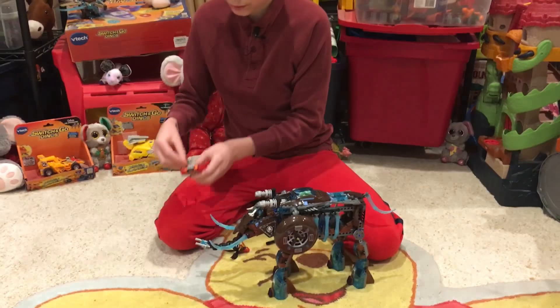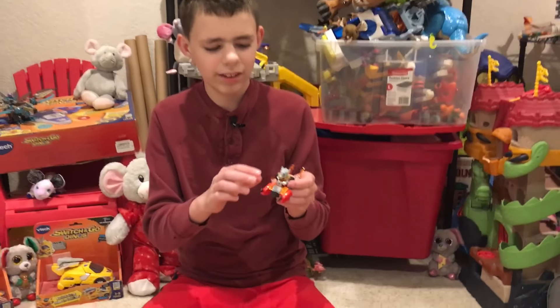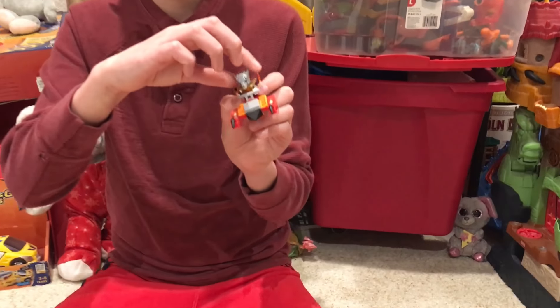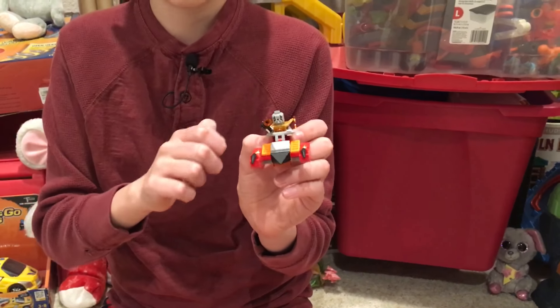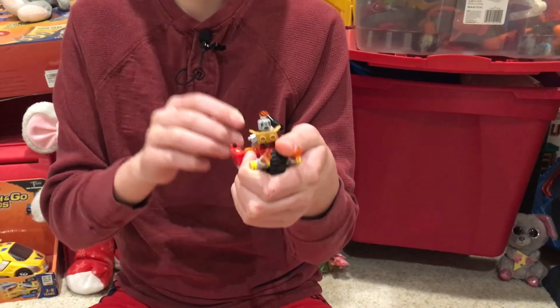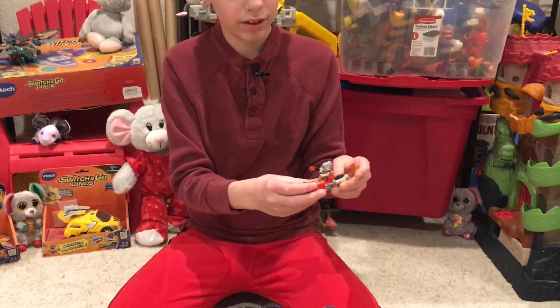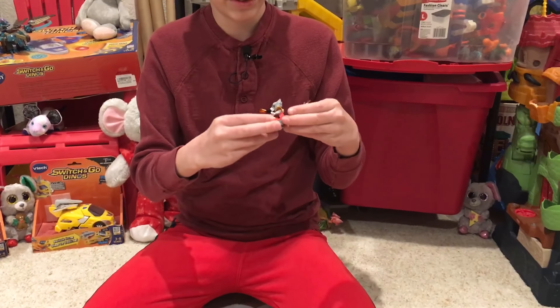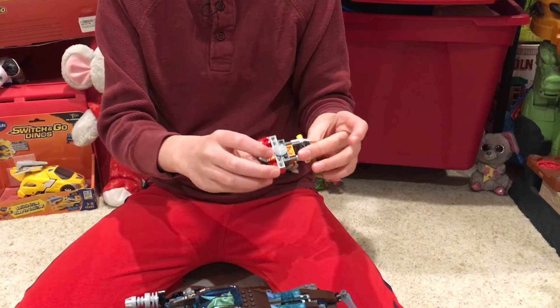He comes with the Fire Sword. Next is Juarez and his bike thing. Juarez is a wolf. He has this little bike thing but it only has one wheel though — the one back here.